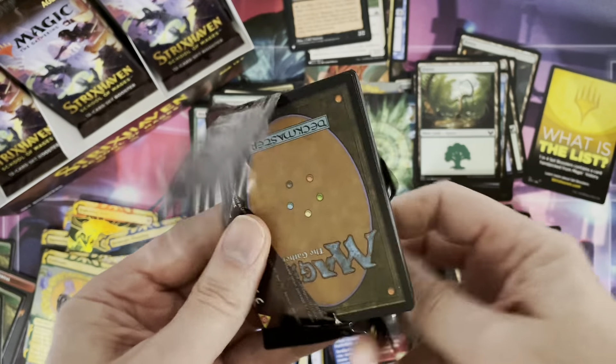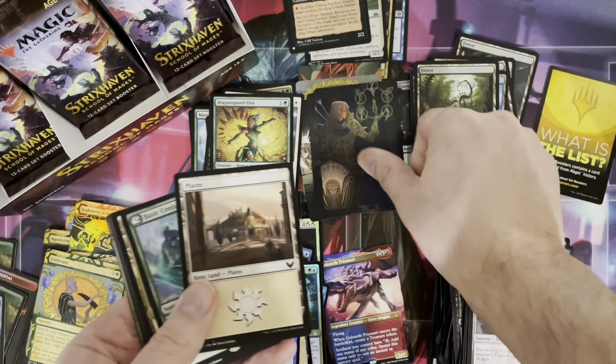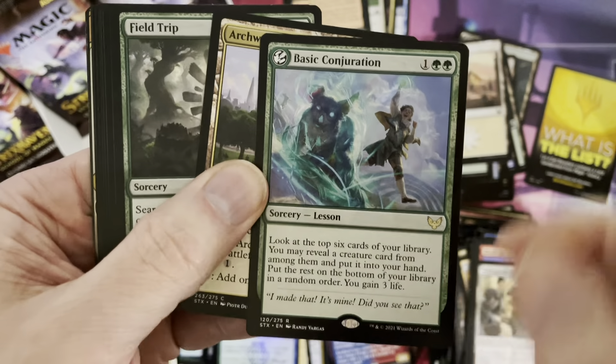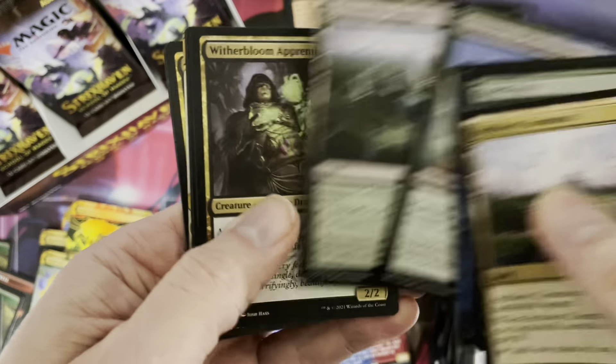Coming up: Collector Boosters! In those we do get a different kind of card — some actual Mythical Archive cards that are Japanese. The lesson is rare. We're going to count the rares here — maybe we're going to get a special real pack that has like five. We never know.